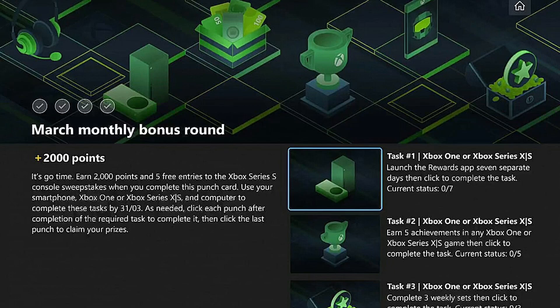Once you get your 3 weekly sets done, earn your 5 achievements, and launch the rewards app 7 days in a row, you'll be able to claim your prizes and finish the March monthly bonus round.